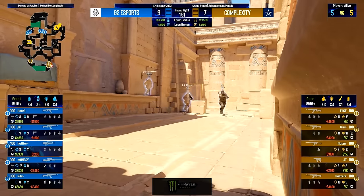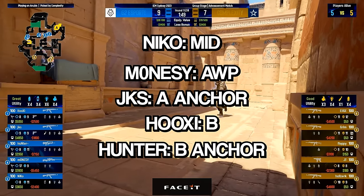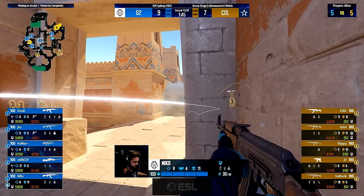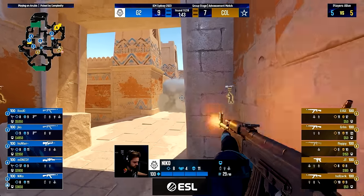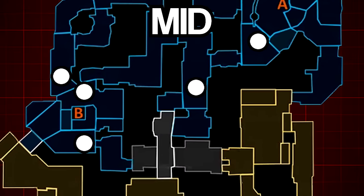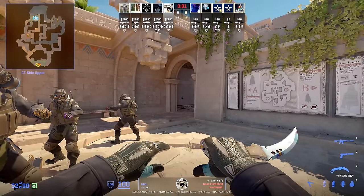We need to start by understanding the roles G2 plays on the CT side of Anubis and how the players act in those roles, since this builds up the foundation of G2's CT side and how Complexity can approach the T side. Let's start with Nico and his role as the mid player on Anubis.